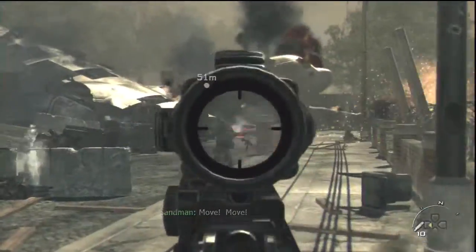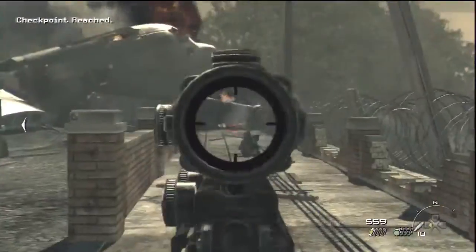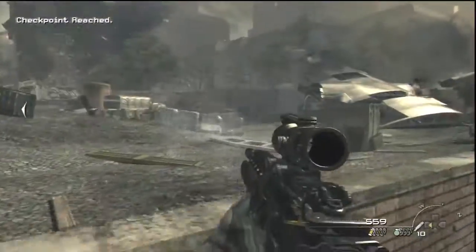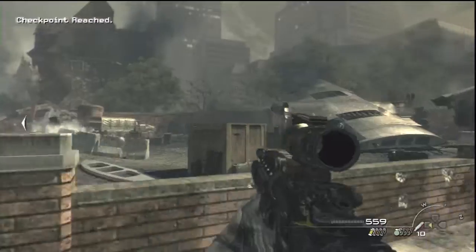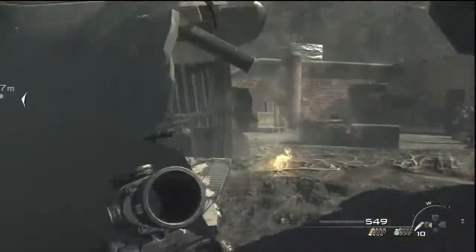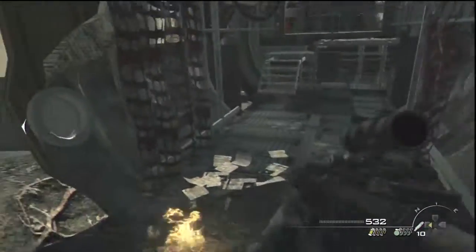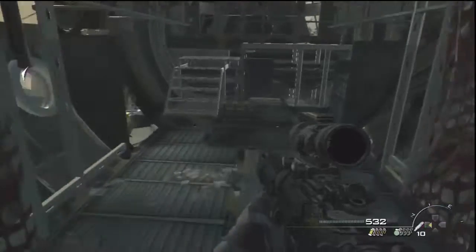Intel locations for Goalposts. In this map there are two intels where I don't pick them up because I picked them up before starting the recording, so you won't see them physically, but this is where they are. You want the broken-down AC-130, and to your right it's going to be right there — that's Intel location number one.